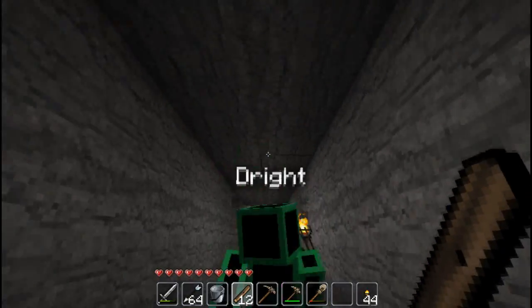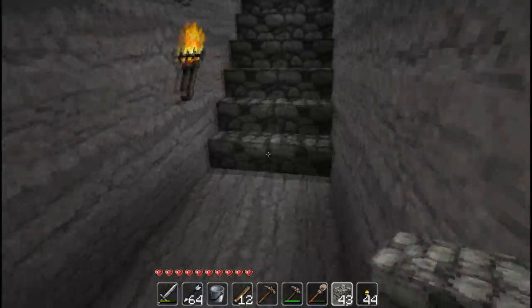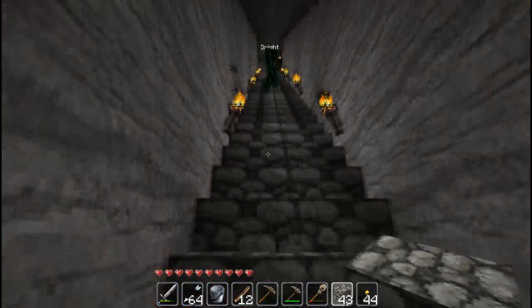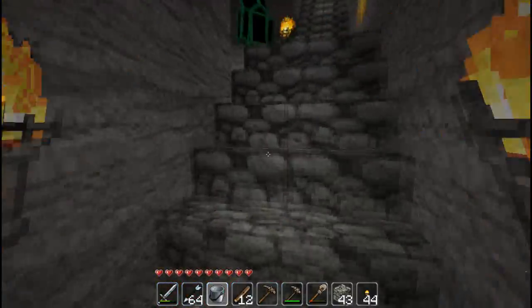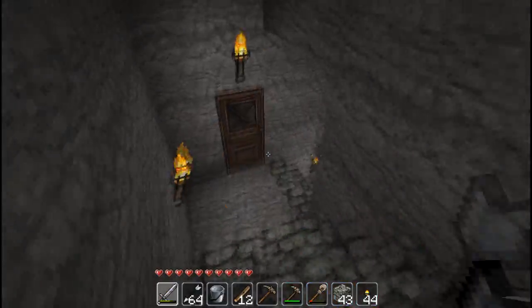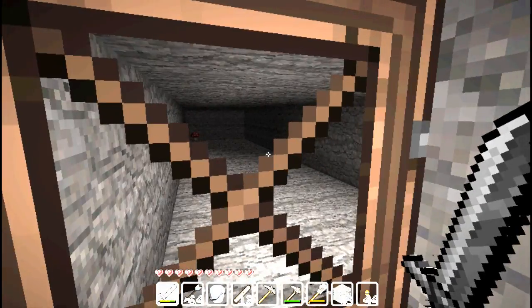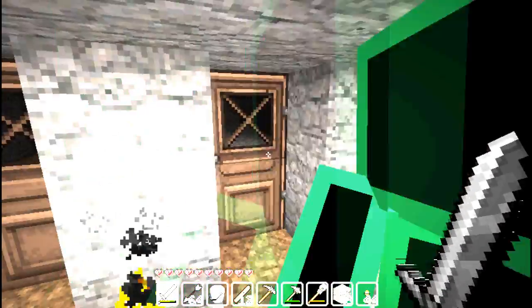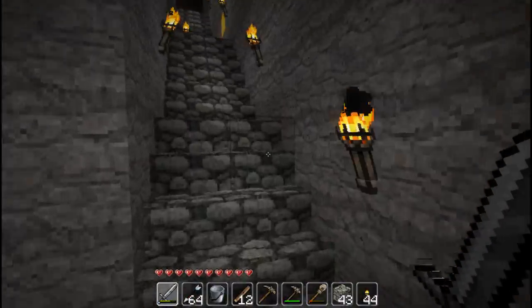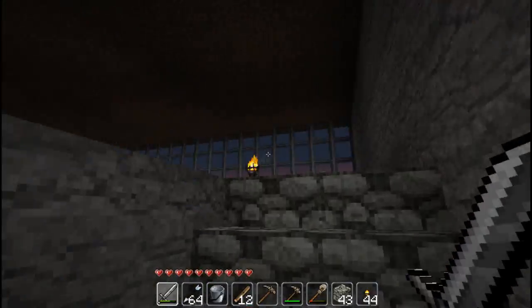Now let's head upstairs. Upstairs is awesome. So that is where we are going. This is my mushroom farm. There are a lot of mobs in there, I would guess. There's no one in there. There seems to be — yeah, they're gone for whatever reason. I'm not going to go in there. There's only one mushroom in that room and only one mushroom in this room. Yeah, it's on purpose.